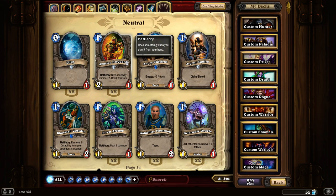Abusive Sergeant. Battlecry: Give a friendly minion plus 2 attack this turn. This is an interesting card when combined with any creature that you'll be able to attack with. Giving a plus 2 attack is quite useful, and if you have other spells that will buff that attack again, you can combine it to be quite deadly.